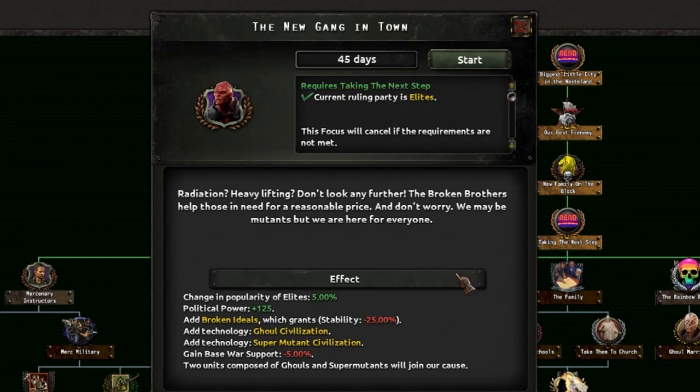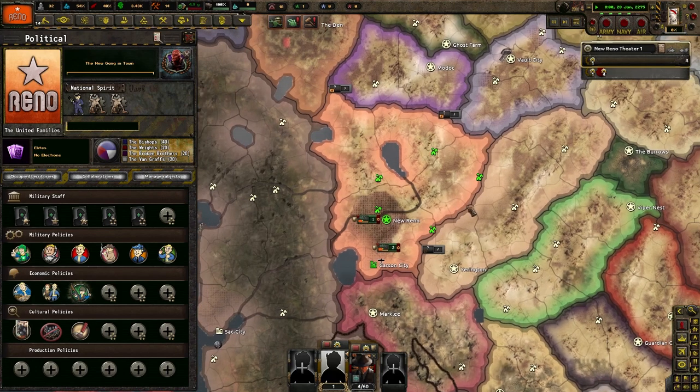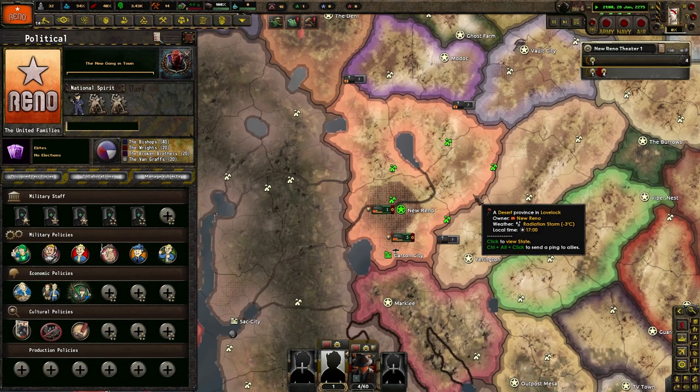This gives me elite support, some political power, and we get Broken by Ideals so stability will go down. We'll also get cool civilization technology and two units comprised of super mutants will join our cause. I actually do really like that — that sounds fun. Fine, that's fine with me. You know what, looks like we're doing mutants this time, boyos — let's go!